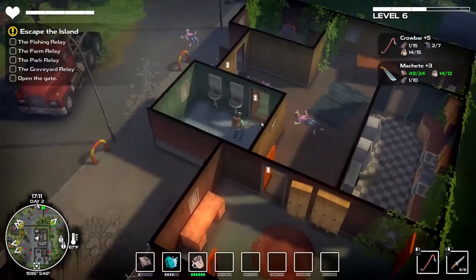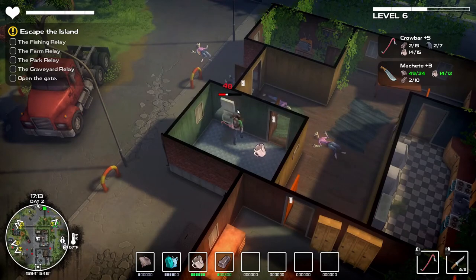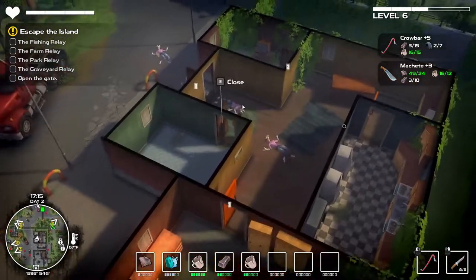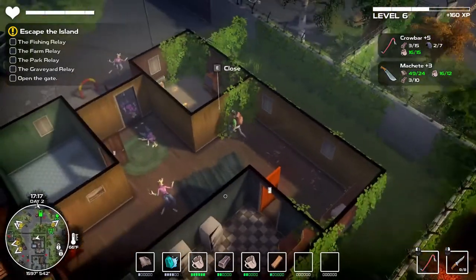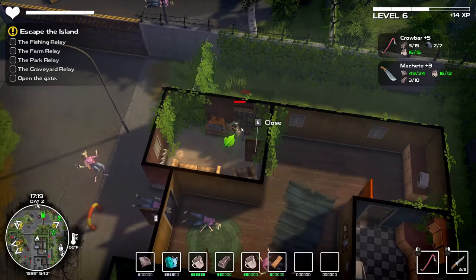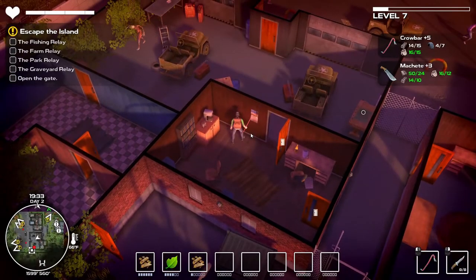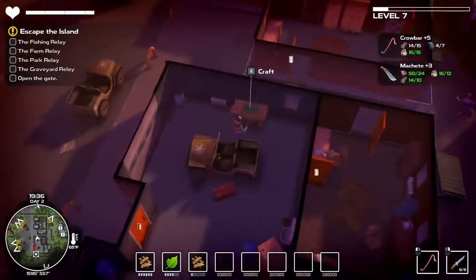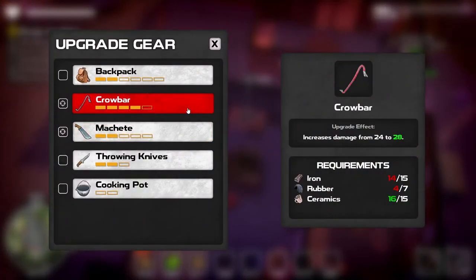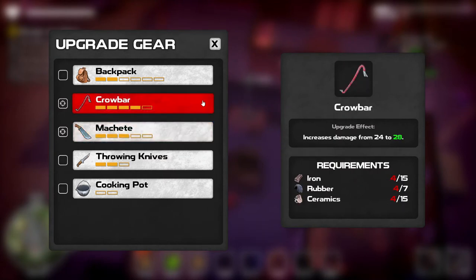Now we'll be able to upgrade our machete and get more metal because there are different things we can now destroy that have metal in them. These big tables give us planks. I can destroy just about everything in this room. One thing I forgot to notice earlier — there's a workbench here. If you click on these workbenches you can actually craft while you're away from your base. We have enough to upgrade our machete right now.